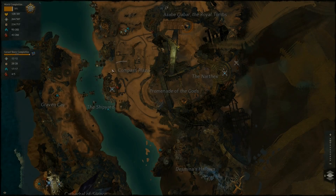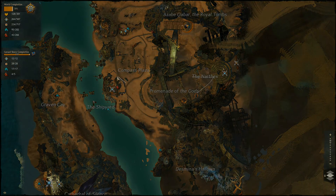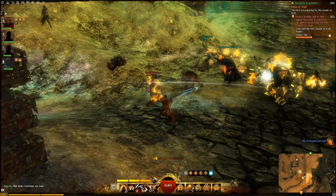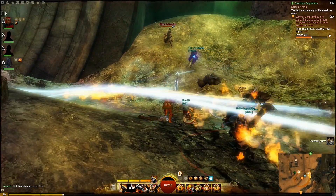After the scrap metal event, there are going to be two events that spawn. One actually spawns during the scrap metal event, but don't worry about that one because it's bugged. The one to the south is the one that's bugged — pretty much you defeat all the minion waves, all the risen and everything, and it still just stands there. I don't know if it's bugged for your server, but it's bugged for mine.